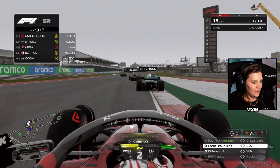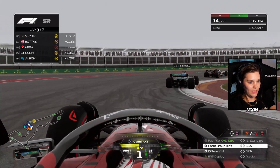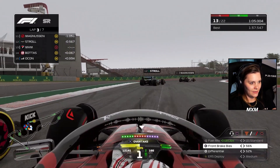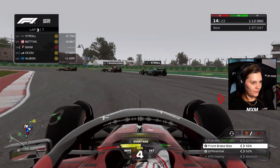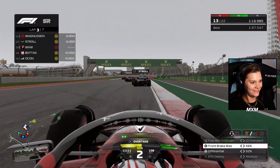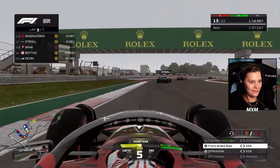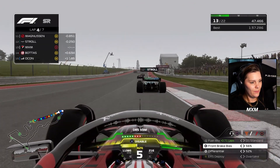Staying in the slipstream using overtake, but he also has DRS. He's defending the inside line — we're going around the outside. Now we have the inside line. He brakes so late. We're still side by side — going for the inside line here. What a move! That was our move of the season!